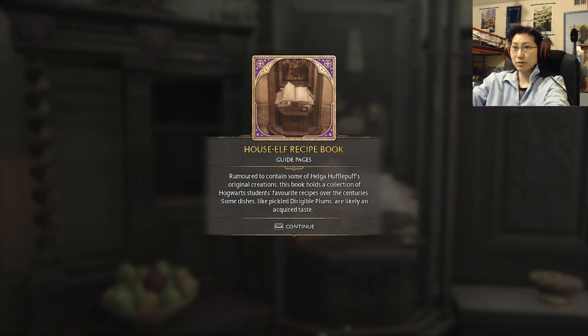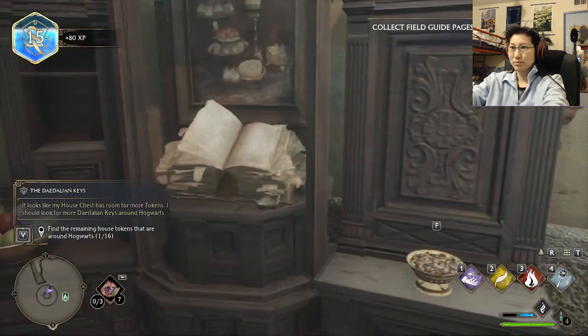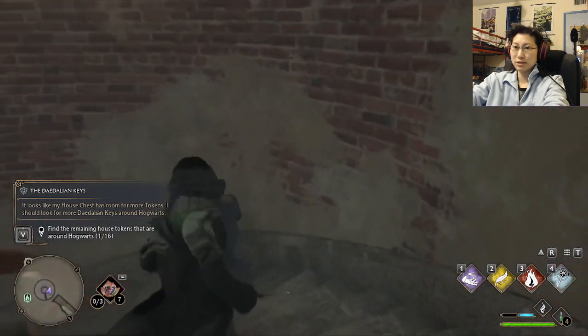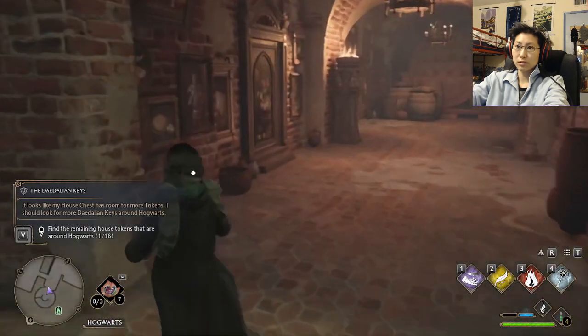House elf recipe book — rumored to contain some of Helga Hufflepuff's original creations. This book holds a collection of Hogwarts students' favorite recipes over the centuries. Some dishes like pickled dirigible plums are likely an acquired taste. So it's just like a recipe book just out in the open. I guess I'll have to work on the other quest.